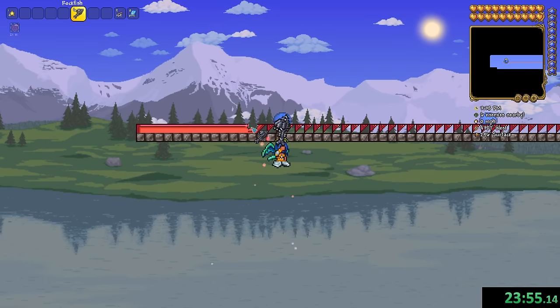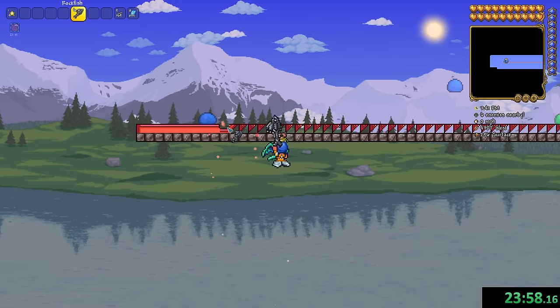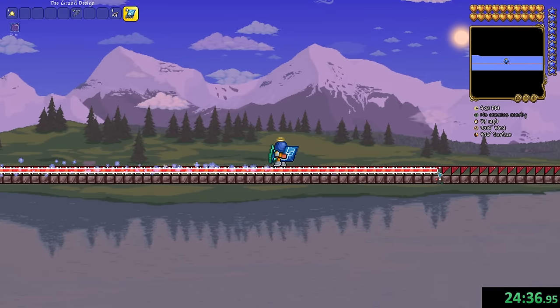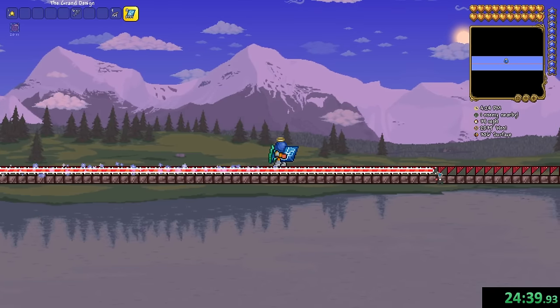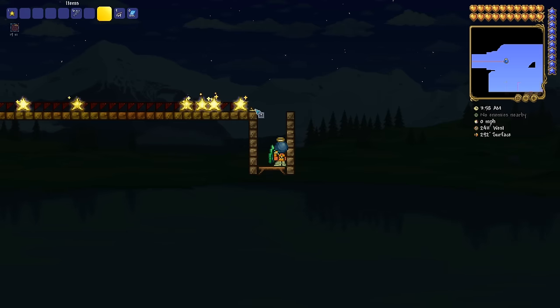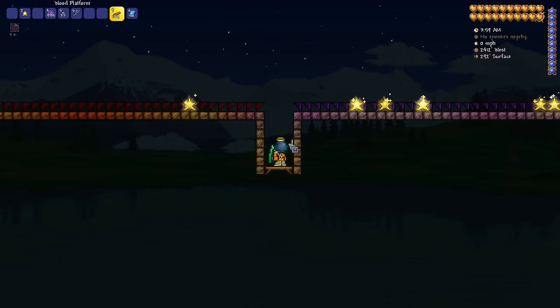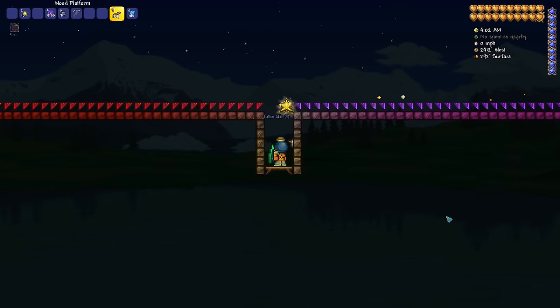Falling stars can be quite annoying to farm by going over the surface if you need a lot of them. They're a size 2 item and a hoik will let you collect tons of stars with ease, although it is quite labor-intensive to make. It took 25 minutes with a good pre-hardmode hammer to make a hoik 1000 tiles long. Extrapolating from that, it would take about an hour and 40 minutes to cover a small world, 2.5 hours for a medium world, and 3 hours and 20 minutes for a large world. You can expect to get around 40, 60, and 80 stars per night on small, medium, and large worlds respectively — increasing to 2-4 times as much during fallen star nights. Once built, this is the best option for collecting fallen stars quickly, but it is very time-consuming. Only recommended if you really want to use the star cannon or superstar shooter, or if you're playing in a large multiplayer world.